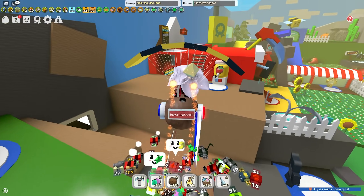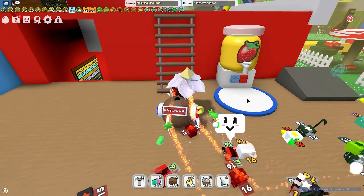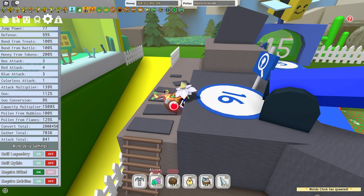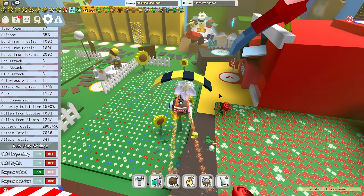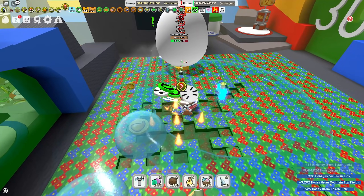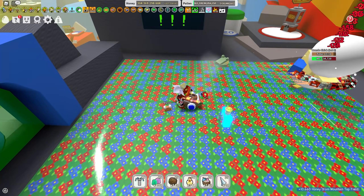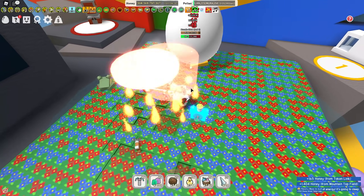Star saw is useful for white hives because it converts three pollen and adds 0.5 more pollen converted for every 100 total attack you have. At 841 attack, star saw is buffed by four pollen, bringing it to seven pollen converted for every three pollen collected. You also need star saw for red — it's the best second passive for every hive except blue.